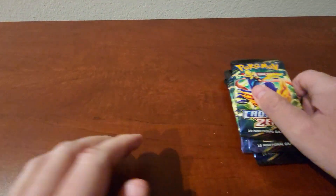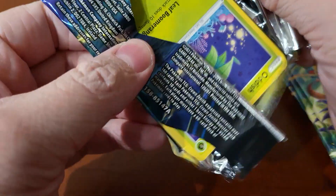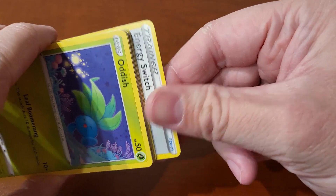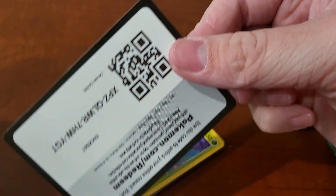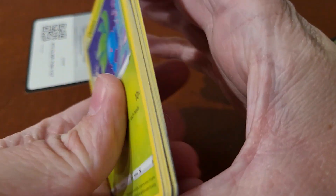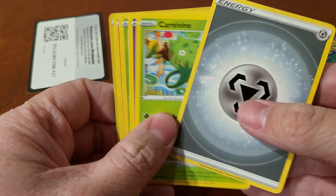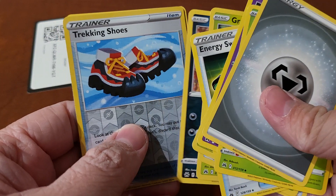Let's go ahead and point this down and zoom in so that way we're already ready for the packs. Wait — I missed the code card somehow? Weird. Here's the code card. I am just fumbling all over the place here. And I think in the reverse slot I saw a regular reverse already, so I'm going to kind of just go through this. That was just a terrible opening.